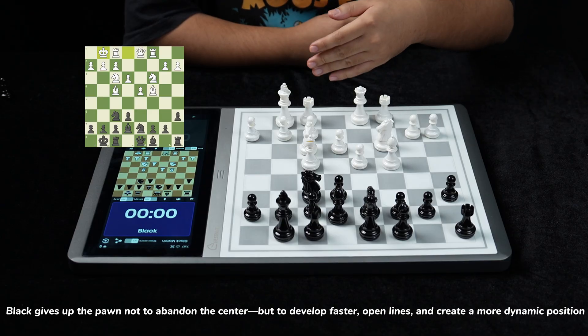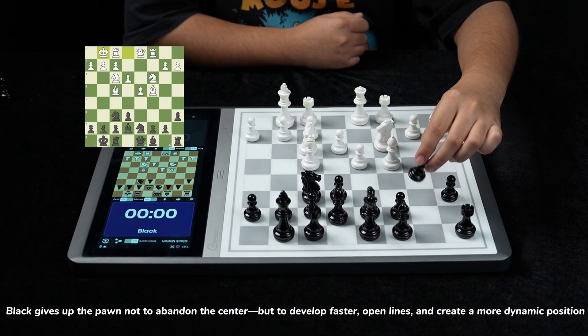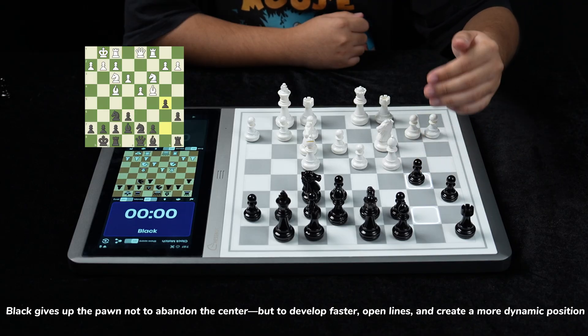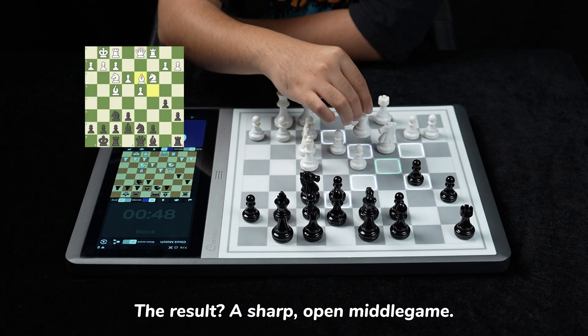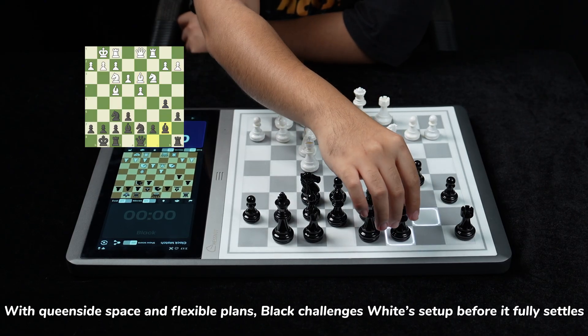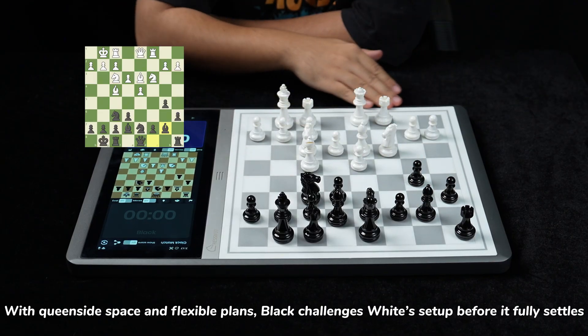Black gives up the pawn not to abandon the center, but to develop faster, open lines, and create a more dynamic position. The result? A sharp, open middlegame. With queenside space and flexible plans, Black challenges White's setup before it fully settles.